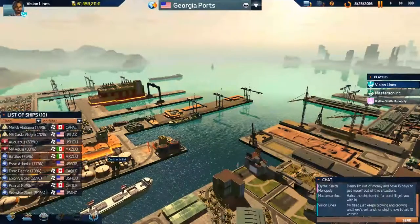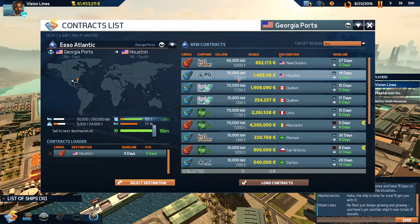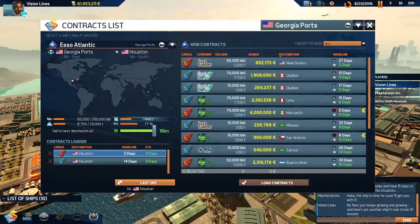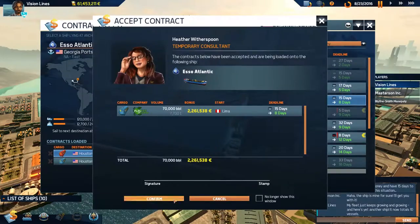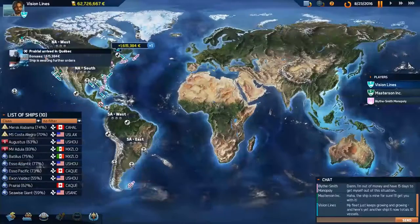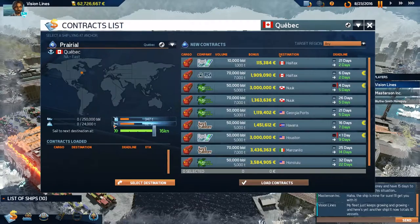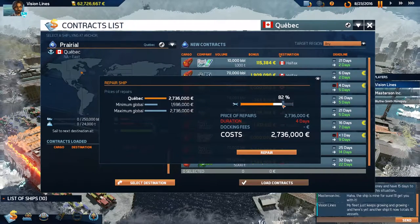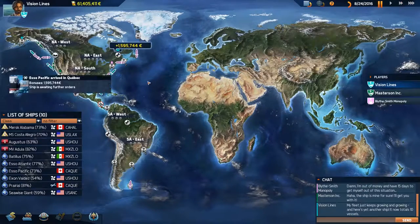We're going to Houston first to get some fuel — Houston has better fuel prices than New Orleans too. The Exxon Valdez needs to get to a repair port. We'll go to Houston then down to Lima for repairs. We're in the Georgies — I like calling them the Georgies. The Peralia is in Quebec for repair — three days at 81%. Totally cool with that.